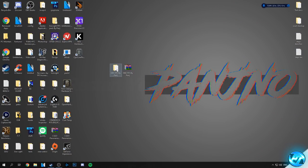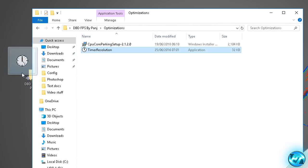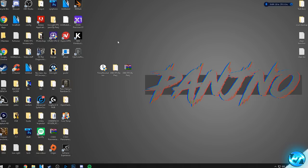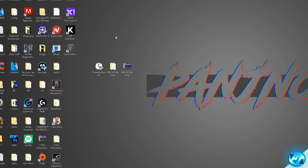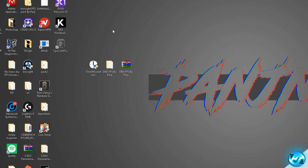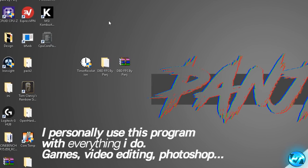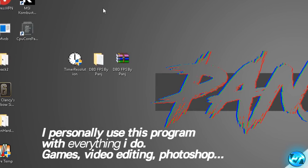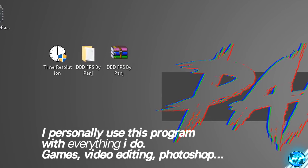The final step is to go into the FPS pack provided once again, this time going into the optimizations folder and grabbing the timer resolution application — put it onto your desktop. What this program does is it lowers the amount of input latency between the hardware in your system, the operating system and the game application itself, allowing for a lot less stutter and a lot less input lag, so mouse movements and keyboard inputs feel a lot more responsive and snappy. This also helps reduce stuttering, lowering frame times and increasing frame rates. It's the second most important thing I recommend alongside CPU unparking, and it's incredibly safe to use.